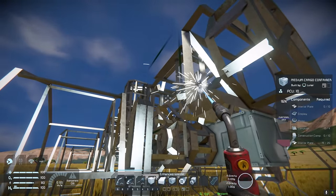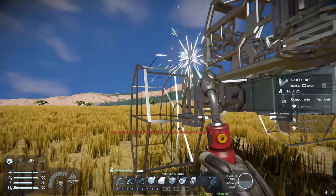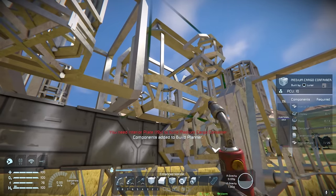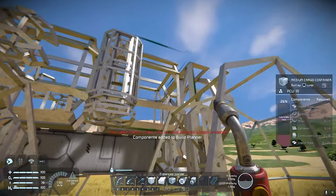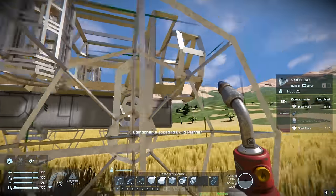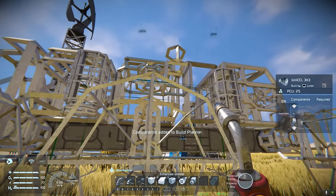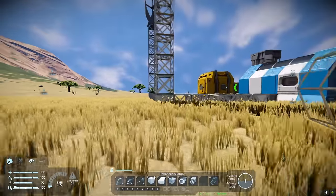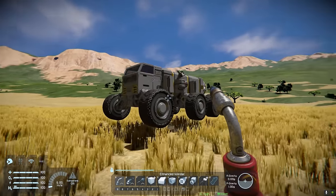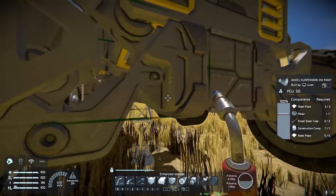Let's see how much of this we can get welded up. I'm going to add all these to my build planner — do the gyroscopes first. And then I'm just going to go get this welded up. So the rover is welded up now — we've got pistons, it's battery powered, so this thing is a fully functional rover. There's just a couple more things we're going to do.